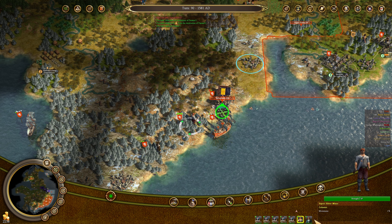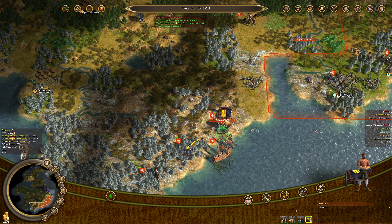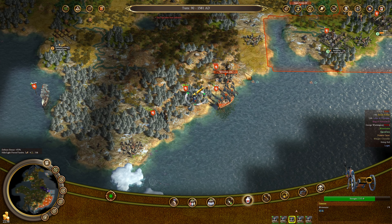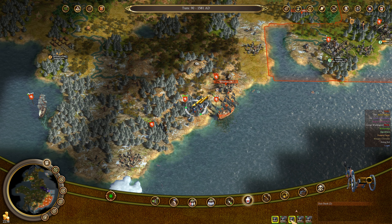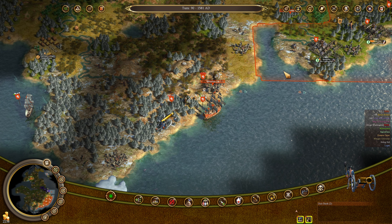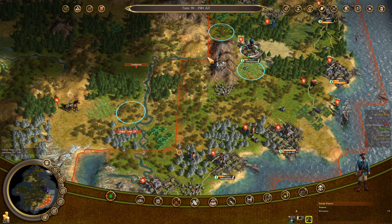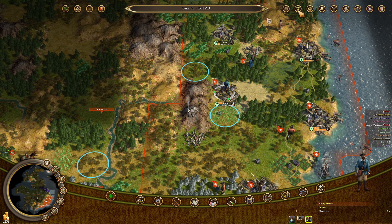Silver miner and converted native are on the square with the treasure. Everybody else is basically going to wait for the merchantman to come back and then they'll get a lift across the bay, and might get lifted all the way up north. I'm going to need another merchantman in not too long. In fact I might as well buy him now, although I do need a lot of tools.